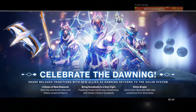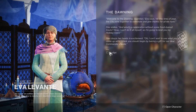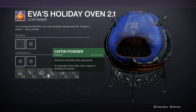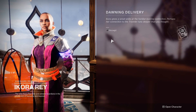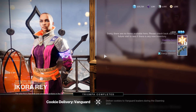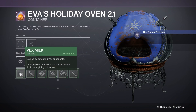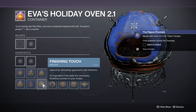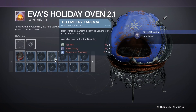First things first, boot up Destiny, load into the Tower, and speak with Ava Levante to start the event. She'll give you what's called the Holiday Oven, which will reside in your quest tab and will be the centerpiece for the entire event. Basically, this event revolves around getting ingredients, baking cookies, and giving vendors the cookies you baked in exchange for loot. Bungie has given all players in-game access to every single cookie recipe and ingredient inside the oven once you complete the introductory quest, so you won't need a clickbaity recipe guide — it's all going to be there for you in-game.